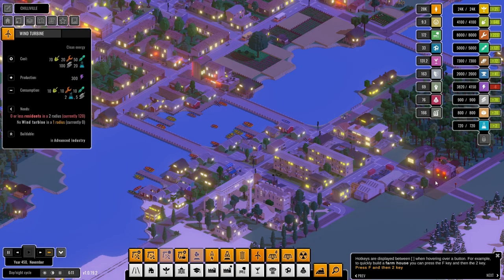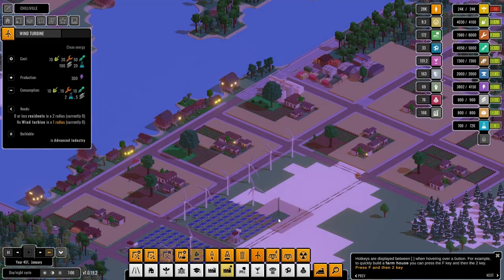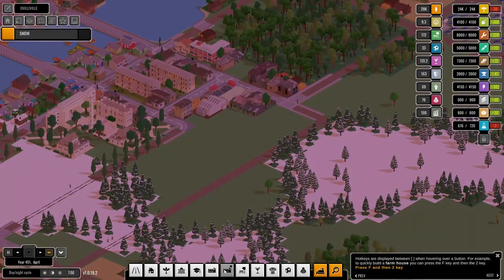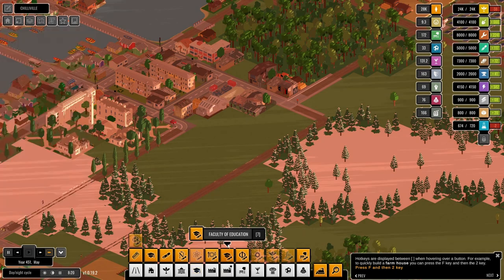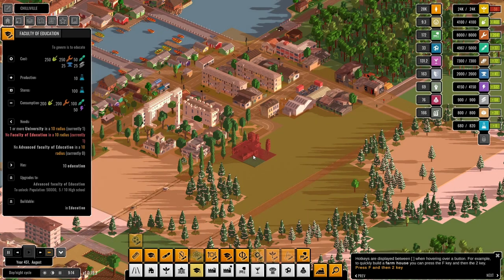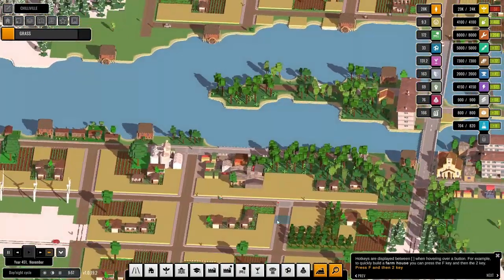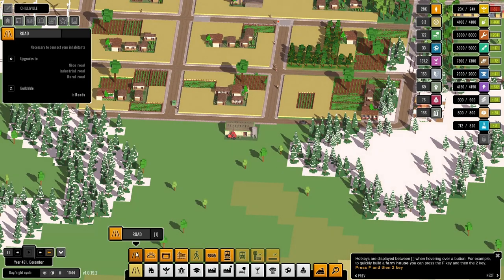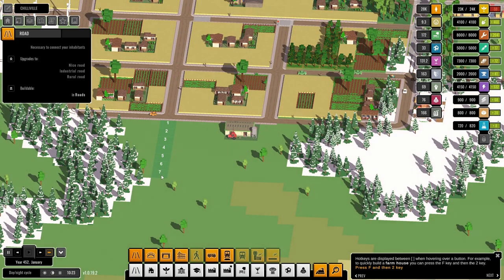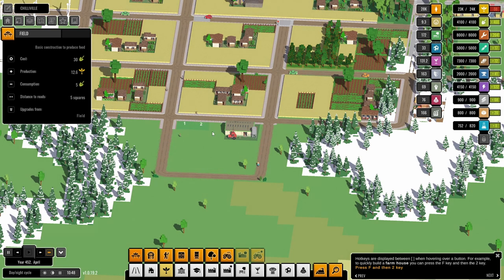Can we get one more of these in? We're going to stick this in if it allows us — there we go. Food again, my word. We're consuming a lot of food — one two three four five six seven across down. Can we get in another grain silo?